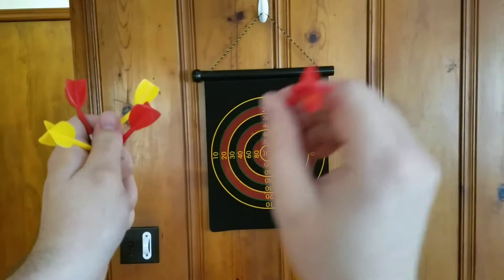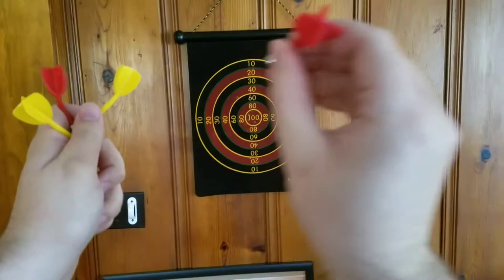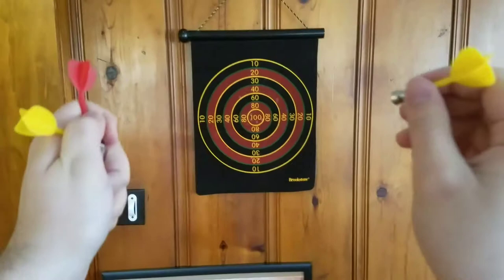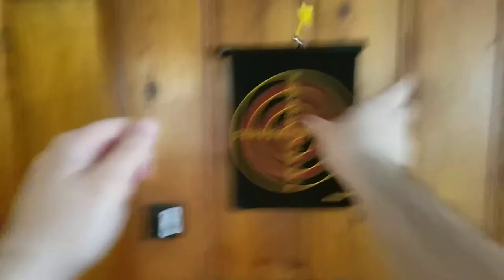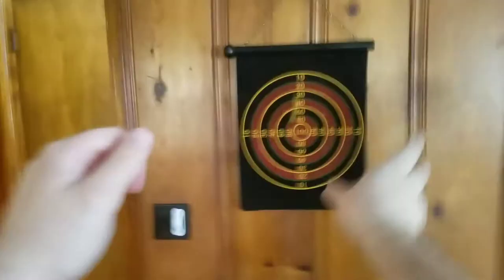My finger slipped on that one. I got this — I'll be pretty good with this. I got distracted, my cat was distracting me. I'm a little rusty, okay? I need to get new batteries for my mouse — that was why that happened. Anyways, 80 points.